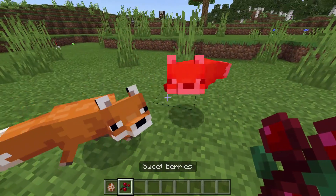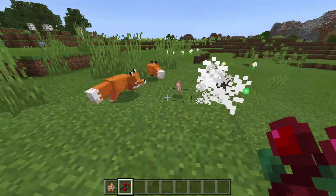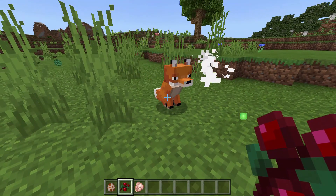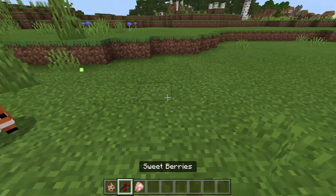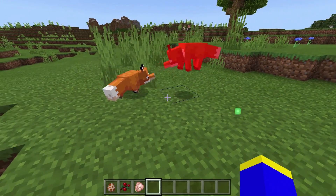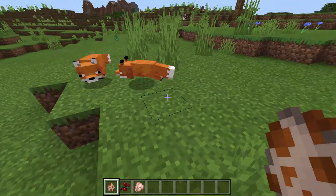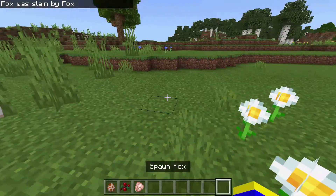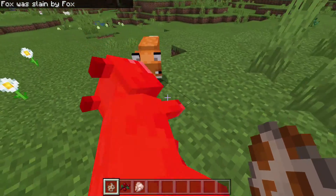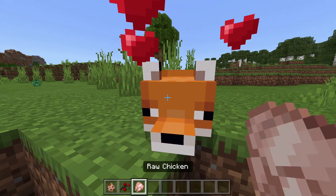I can tame more. Wait — what? Why are we attacking each other now? Did I tame everything? So, a tame wants... Oh, I see. So you can only have one tame fox. Oh wait, you can only have one fox in the world? That's a bit sad.